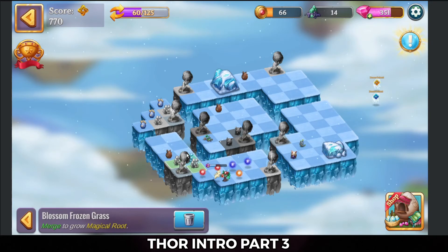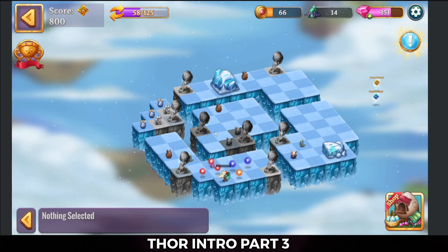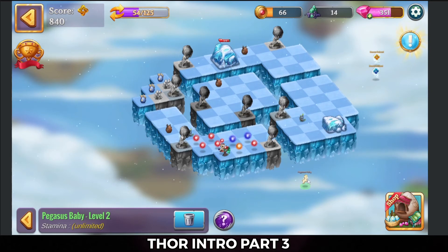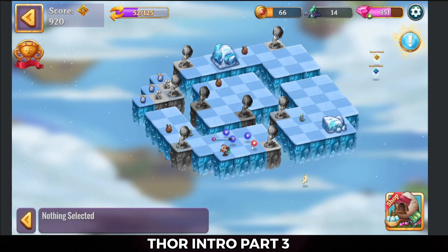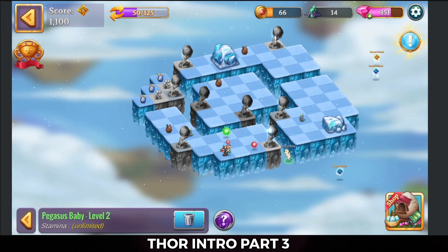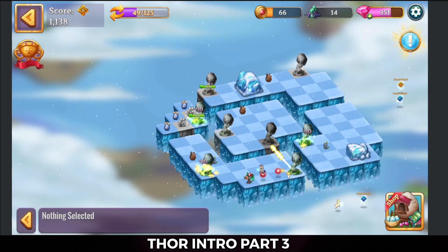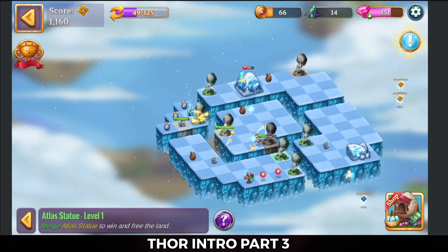Alright, let's merge those there and get rid of that scattered stone. I'm going to go ahead and merge those unicorn eggs — that's less for him to do. What are you up to? This is why I only wanted one. We'll merge there, and there — you can stop that. We're going to launch that, and start bringing these statues together.